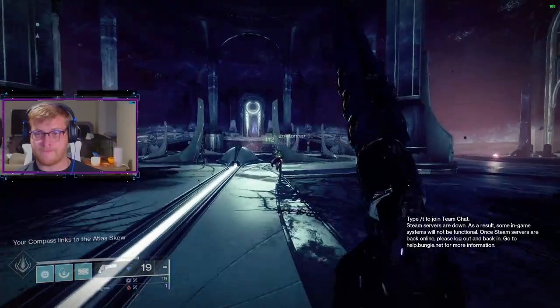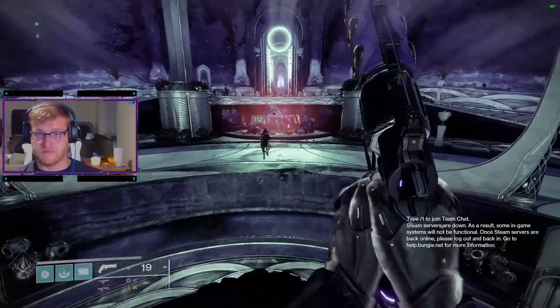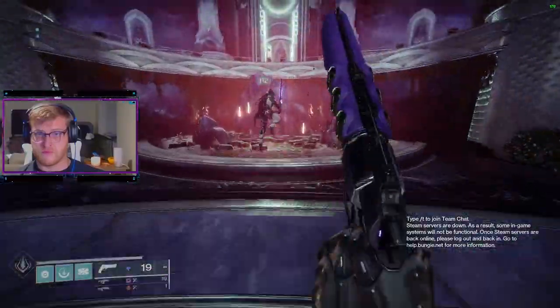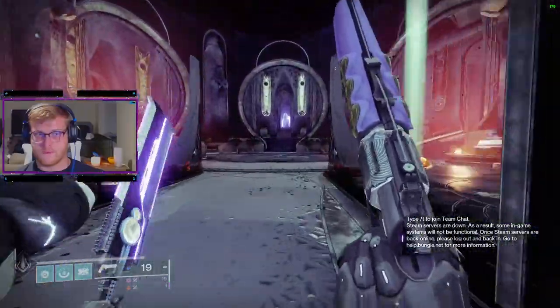Once you've acquired the fourth Atlas skew, head back to the circular room where you're going to take a right, head past the room with the giant statue, then down to another statue — the Atlas skew should be at its feet. And you've completed this step in the quest.